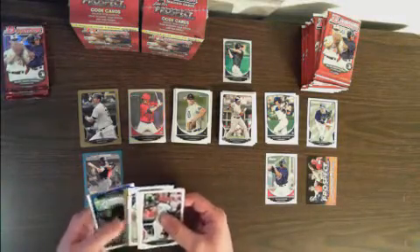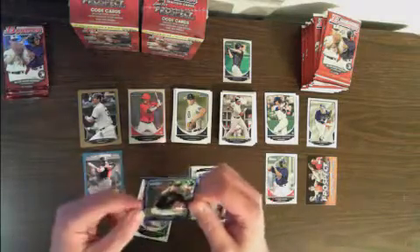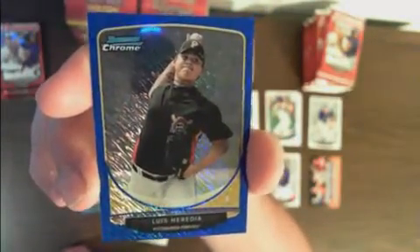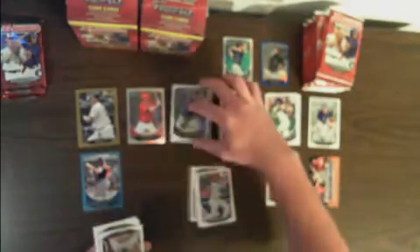Blue mini — those are numbered to 250. That's a sharp card. Not sure of the prospect value for Luis Heredia, but 129 out of 250 on that one. Those are cool. There's a Jericko Profar base, he's number 83. Looks like we got a gold in here — Matt Harrison. So yeah, those golds are falling one per pack.